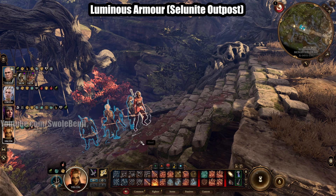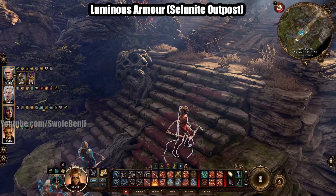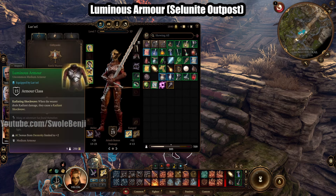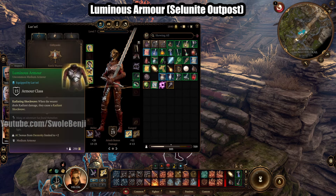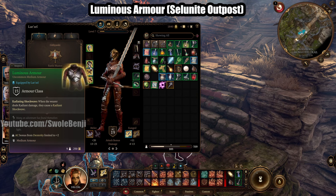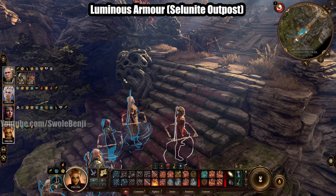Next up is Luminous Armor. You don't have to wear this if you don't want to — I wouldn't recommend wearing it in Act 1 on Honor Mode. But what it does is, whenever you deal radiant damage, you cause a radiant shockwave. In Act 1 you won't really be utilizing this much at all. It's an okay armor with the same armor class as her starting armor, but this builds up into Act 2.